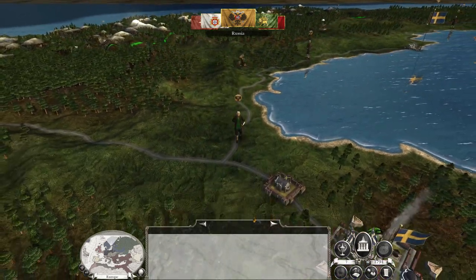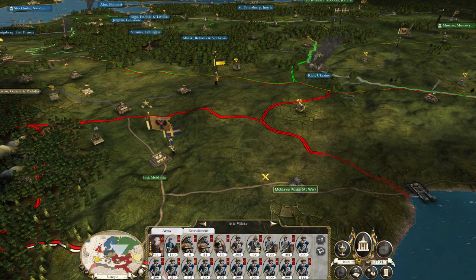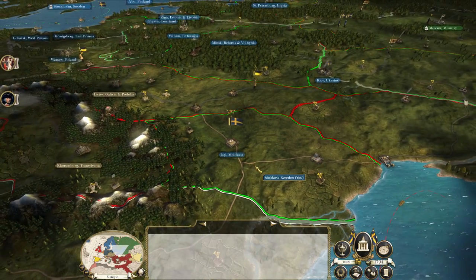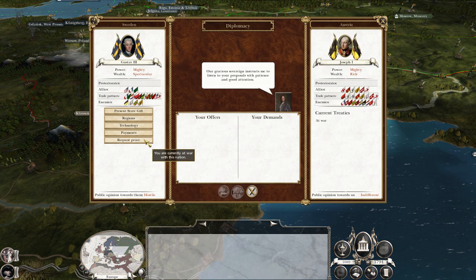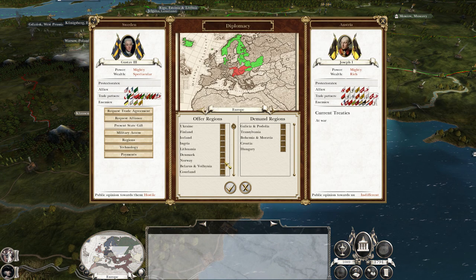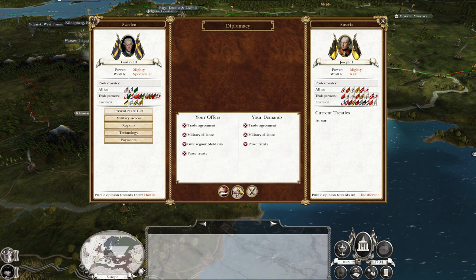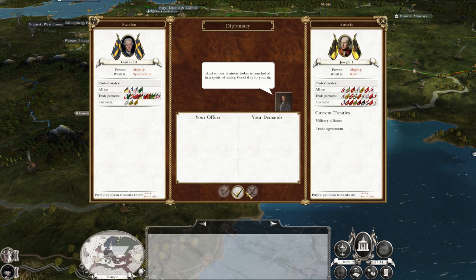That might have left Moscow undefended. We'll take Moldova. Yes! Austrians, can you please leave me alone? We've been at war with so many people — it's kind of crazy, but that's what you get for playing on Darth Mod with added difficulty. They've signed the treaty. We've got Moldova now. Good on you, Joseph, you cheeky bugger.